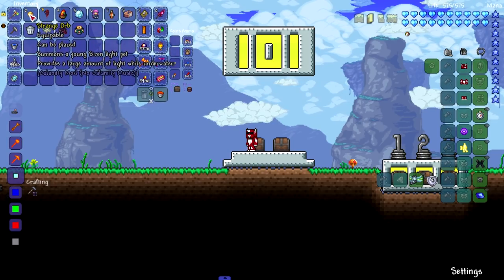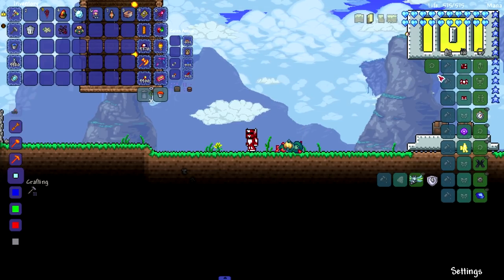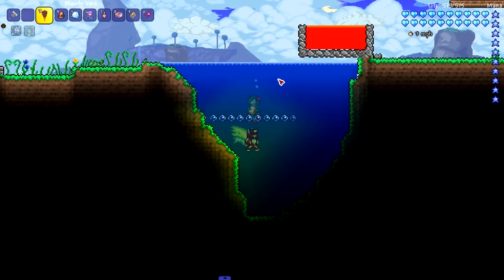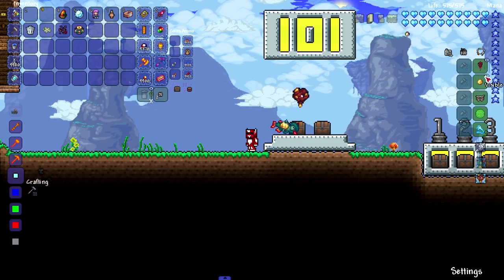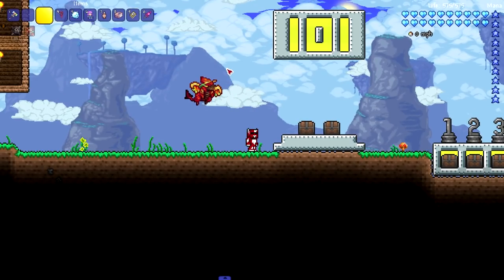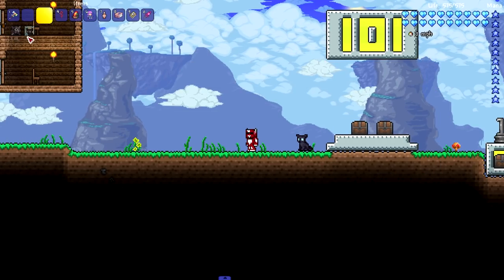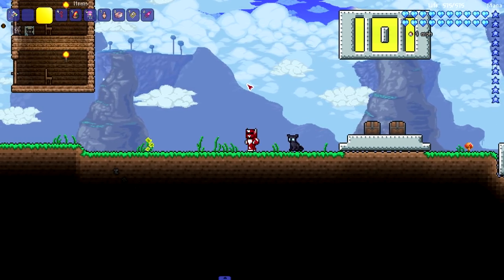Now for the Calamity pets. The Strange Orb summons a fish out of water — they're always flopping around. We've got the Young Siren; it doesn't flop around when you're in water. Next up the Bloody Vein — this is just regular, it's really ugly. Next up the Forgotten Dragon Egg — awesome, it's a little baby Yharon. Bear's Eye made a cute little meow noise — look at that, adorable. This cat moves nicely and has little meows with no stupid hat.